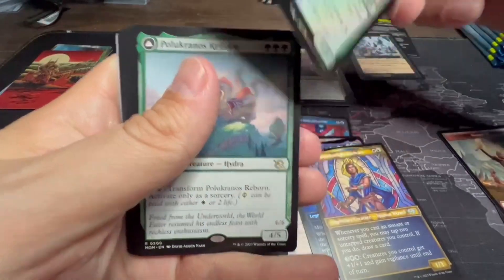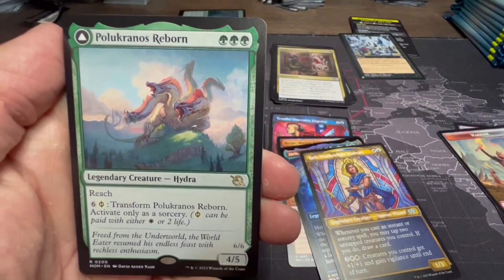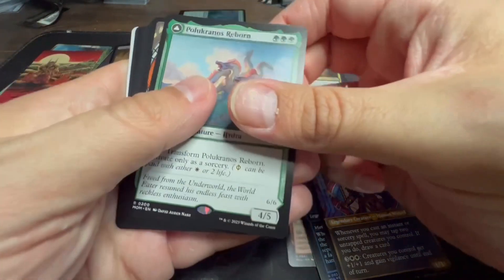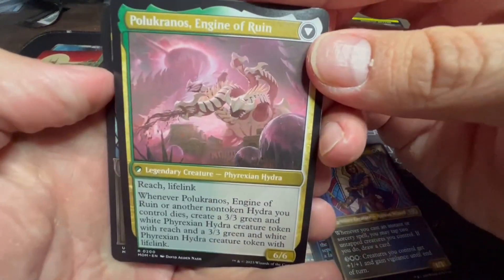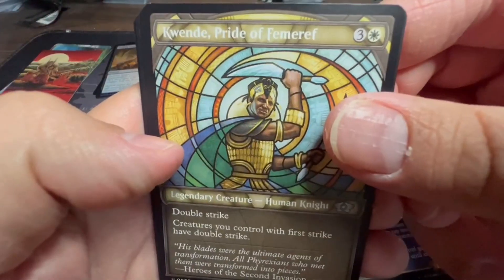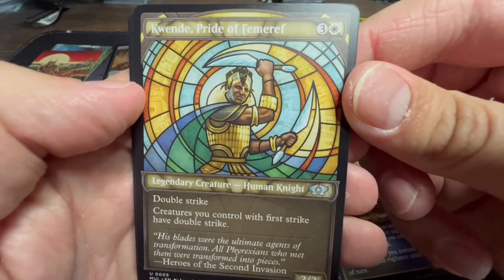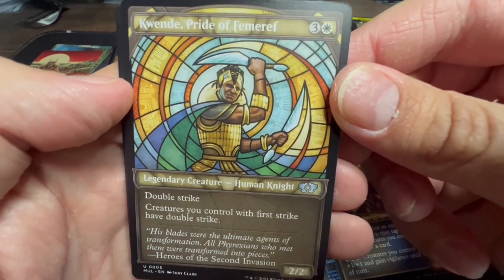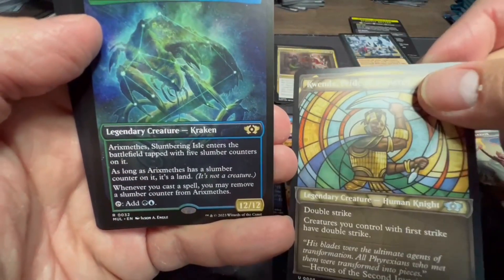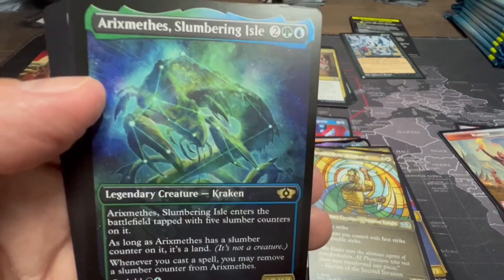We got the regular art of Polukranos here as well. Kwende, Pride of Femeref: double strike — creatures you control with first strike have double strike, so that's a kind of interesting add-on. And then we also have Arixmethes, Slumbering Isle — another pre-release card I pulled.